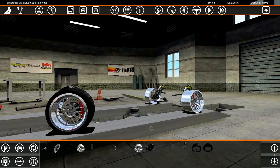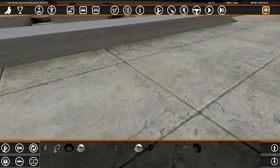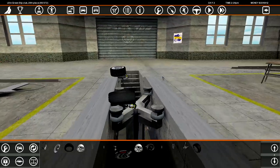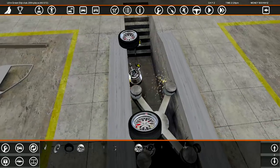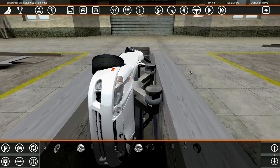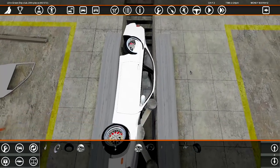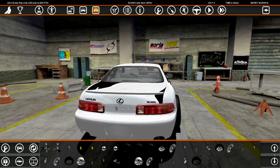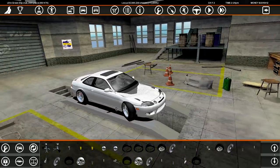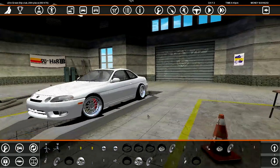We've got big gold Brembos — 330mm disc on the front and 278 on the back, with six pistons on the front and four on the back. I've got these placeholder rims just for now because the car cannot go on looking like this. Oh my god, that's a rip — that is fucking ripped. All right, let's see what happened with the game.